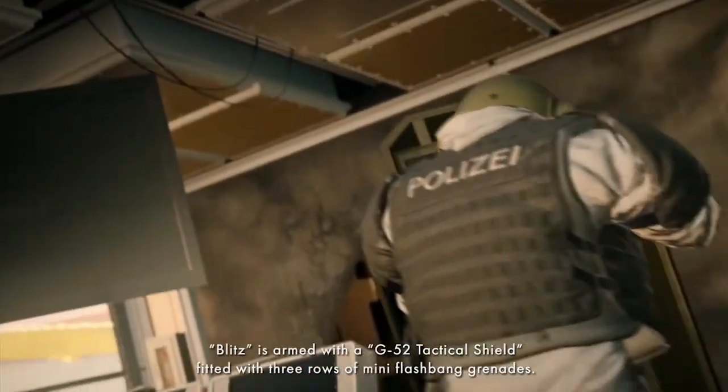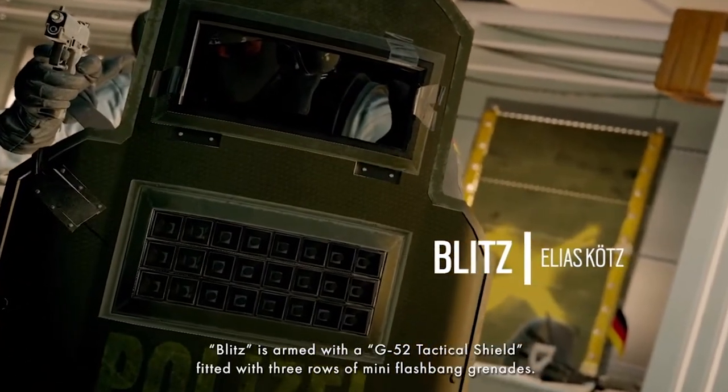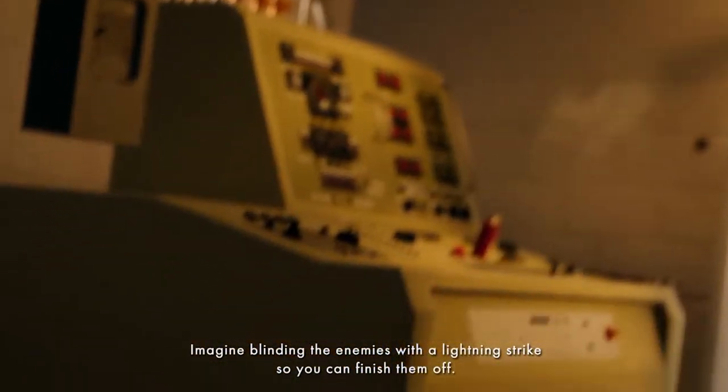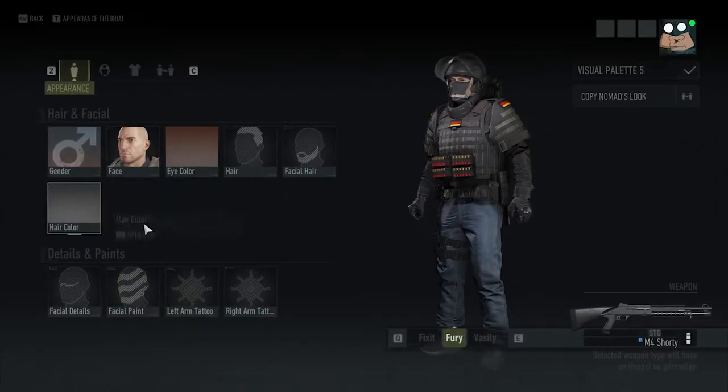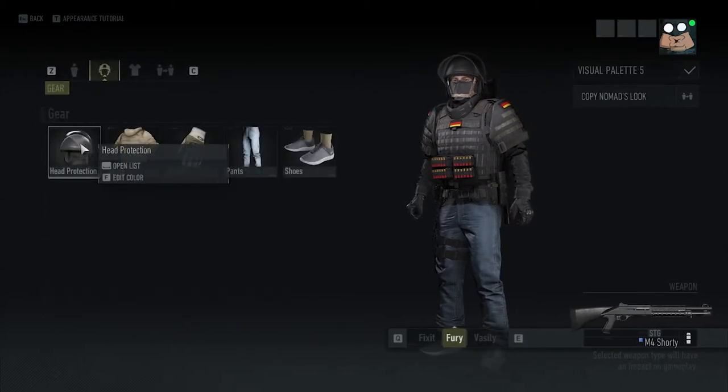Blitz is armed with a G-52 tactical shield fitted with three rows of mini flashbang grenades. Imagine blinding the enemies with a lightning strike so you can finish them off. Next we have Blitz — again, not showing any of the face because they're not shown in Rainbow Six.